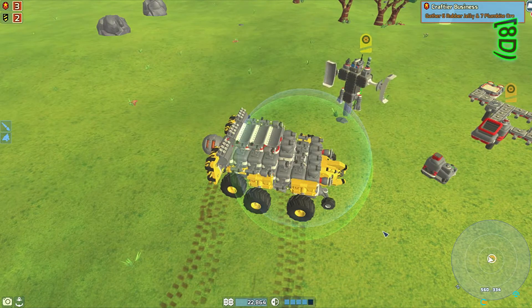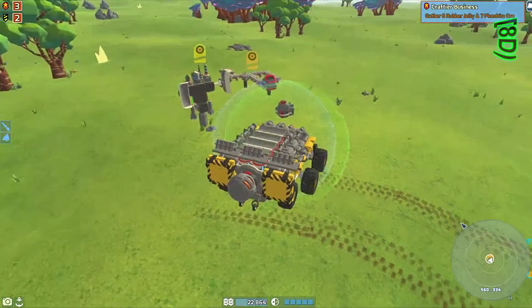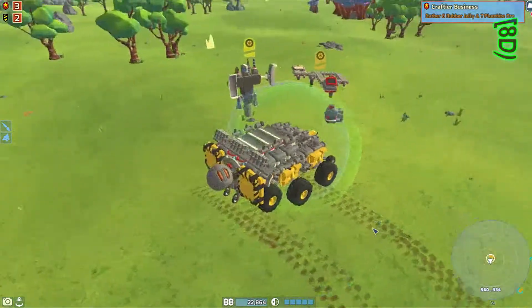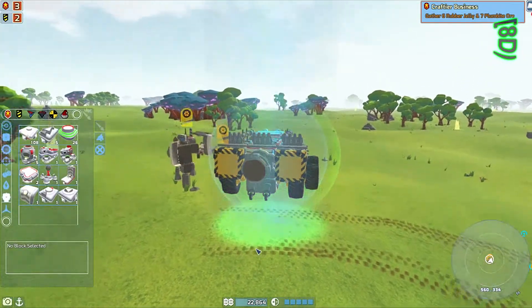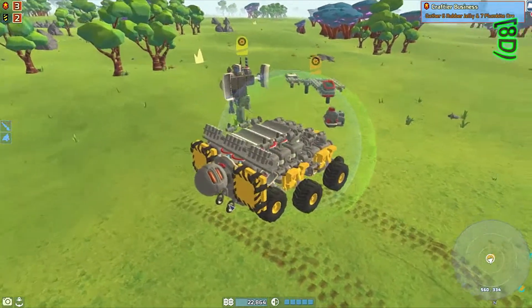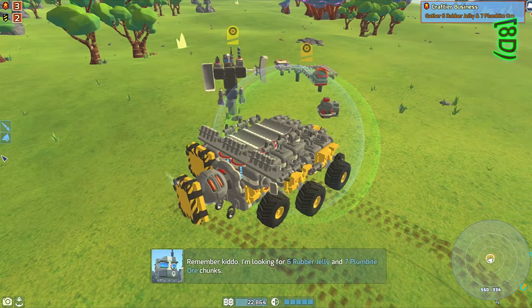We need six rubber jelly and seven plumb bite. Okay, so I need a collector. I don't want to put a collector on it, but we will. We'll do something. All right, where do we want to put it? I guess we'll take one of these off for a second.